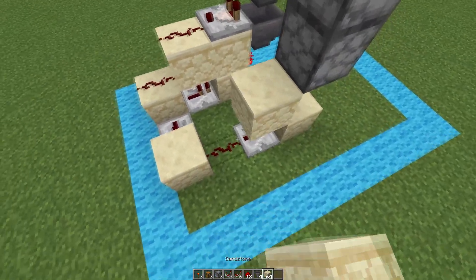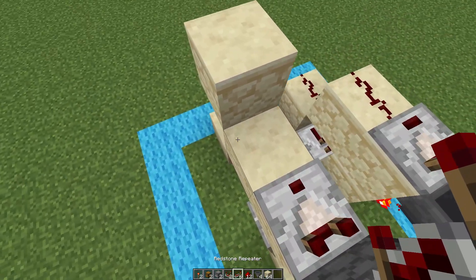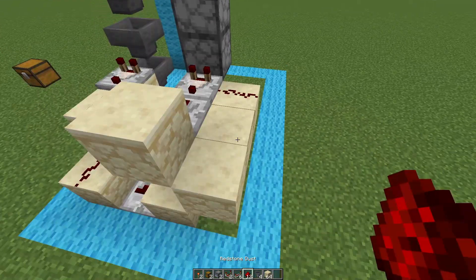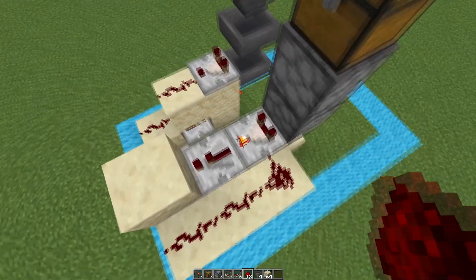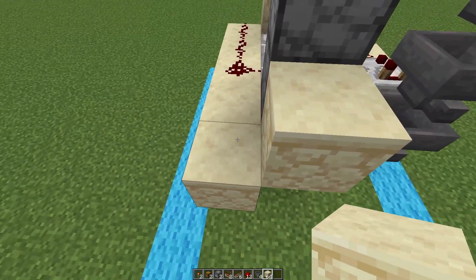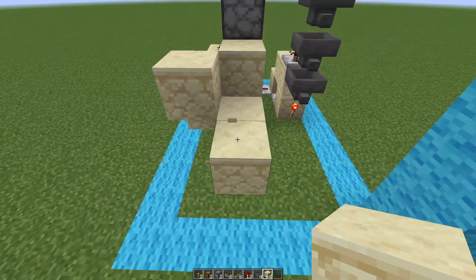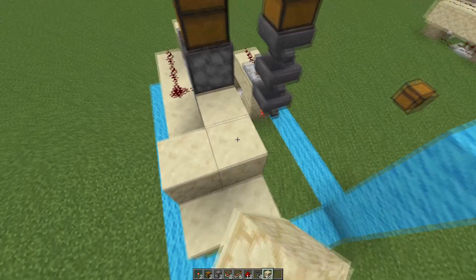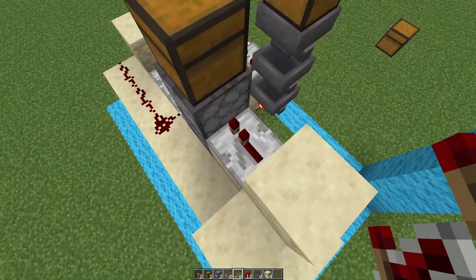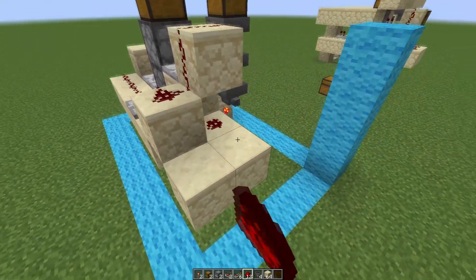Go down and place two blocks right here, then build a block up like this. Place another comparator right here with a redstone repeater right here. Come back and place three more blocks with redstone dust on all three, then turn this comparator to subtract mode. Place some blocks in this fashion: two blocks this way, one block this way, a block up, two blocks right here, one block here, and one block up like that. Place one 1-tick redstone repeater here and another 1-tick redstone repeater here. The rest of these blocks get covered with redstone dust.